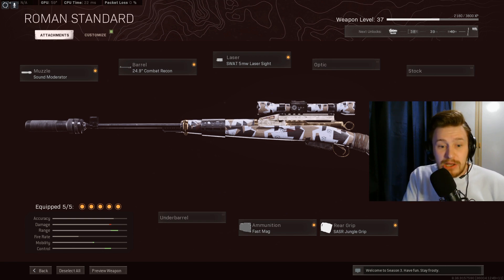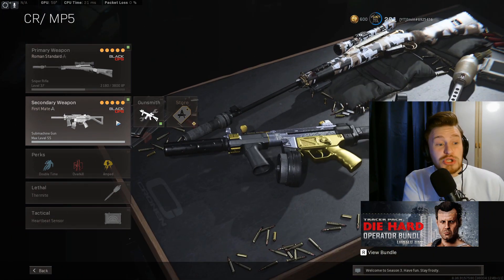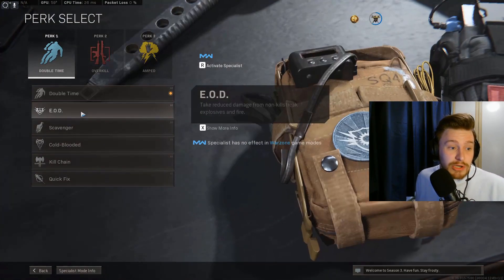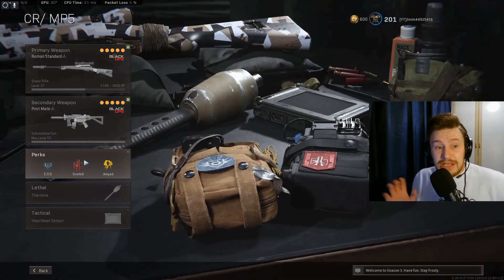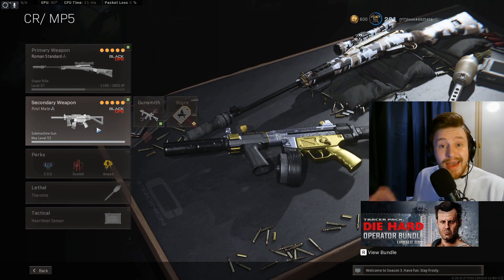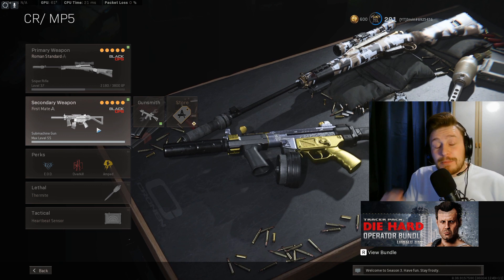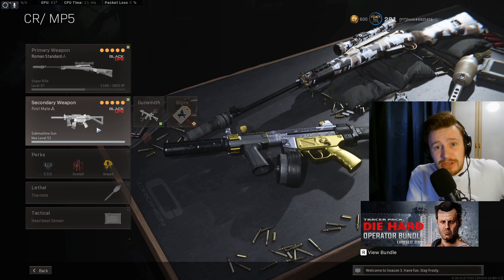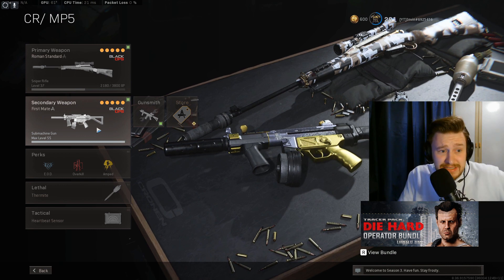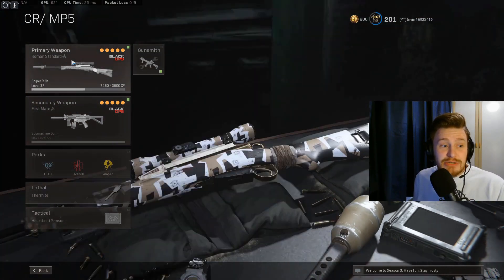For the class, I'm pairing it with the MP5 from Cold War, which is super good at the moment. You're going to want EOD, Overkill, and Amped. You can swap Overkill for Ghost if you want to run a pistol instead. The AMP 63, the new pistol coming out, could be a good option — dual wield is going to be really good, but single fire not so great. I'll be making a video on that as soon as it's released. Pairing with Thermite and Heartbeat Sensor is also an option.